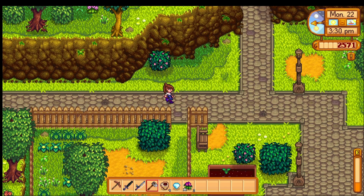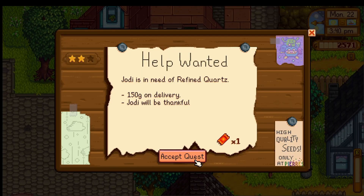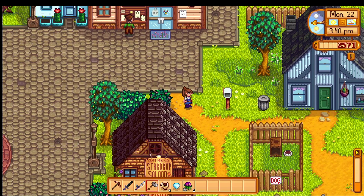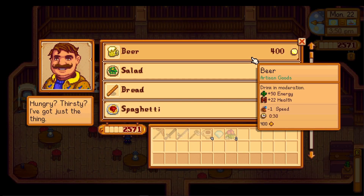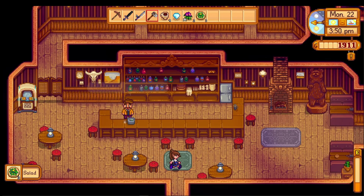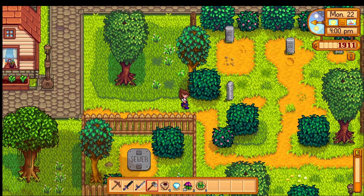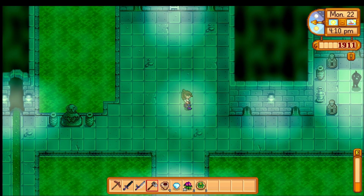We might stop by Gus's and pick up some food for us to take into the mines. I kind of want to see what the mines look like. Jodi is in need of refined quartz. Weren't we supposed to give something to George too? We should probably take care of both of those quests right away. Poor George — he's feeling neglected. There's salad, omelets — we'll just stick with some salad. And then we'll pop down and see Krobus, and we'll head home. We'll grab that green algae for George and the refined quartz for Jodi, and then we'll head off to the mines. Krobus, here we come!